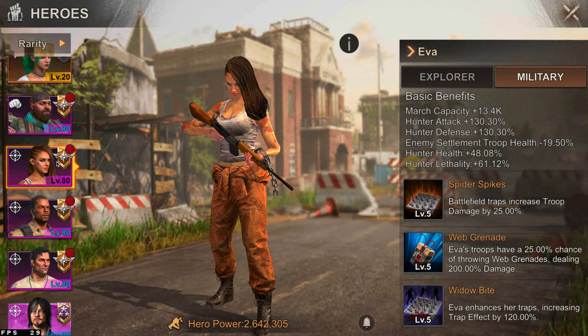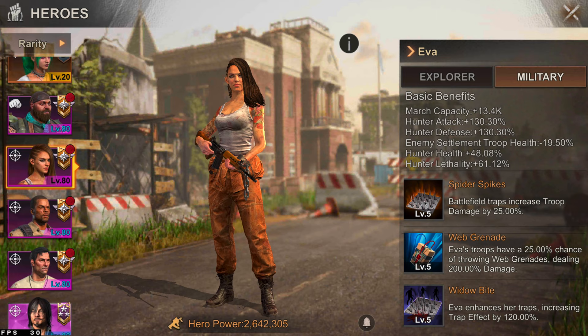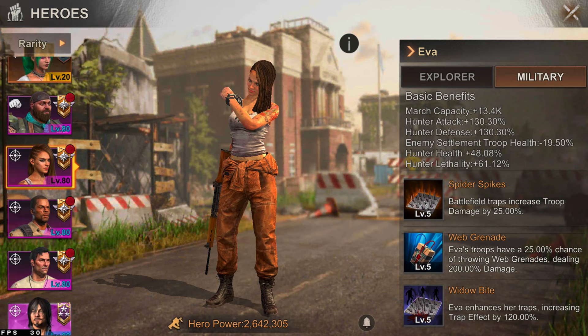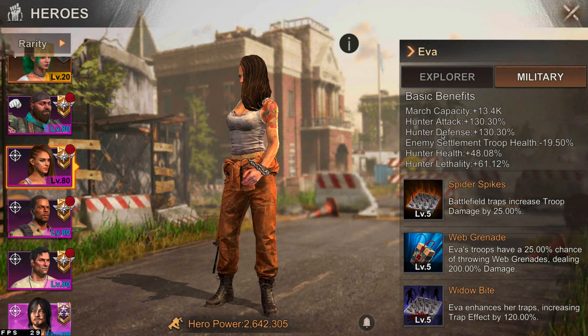Eva is arguably the best purple hero tier marksman for fighting and marching. As a leader, her first skill is the same as Sarge's, increasing troop damage by 25%. Her third skill, Widow's Bite, increases trap damage even more, so it stacks better. She also has enemy settlement troop health minus about 20%, which is actually a lot more useful than you'd think — it really helps when you're attacking. She's great for attacking, but not necessarily a hero you'd use for exploration.